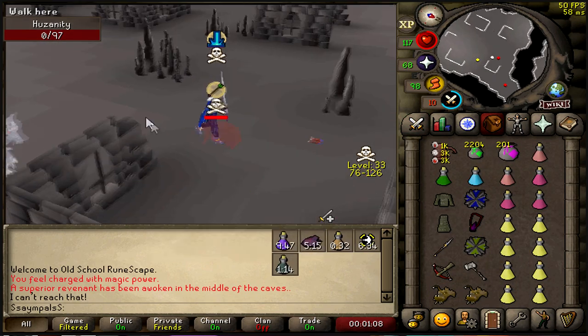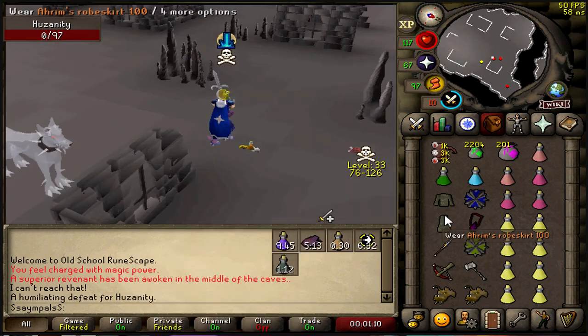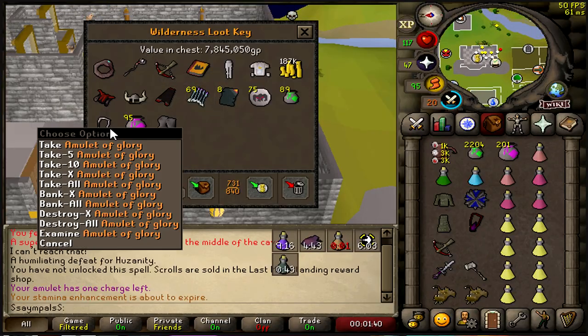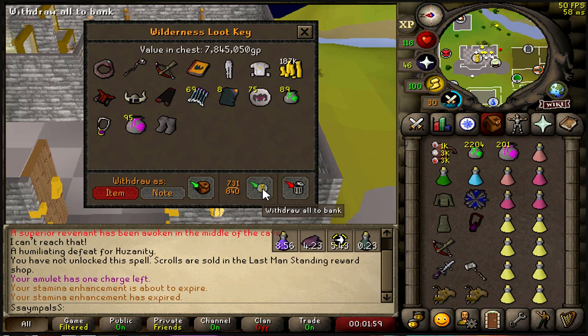Nice man, this guy got decimated! Can't forget that loot key — yoink! Come on, here we go, let's go man. That's a good one, he didn't even have a teleport. Cha-ching!